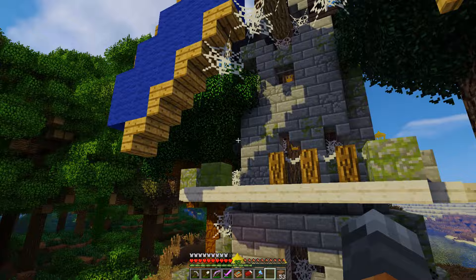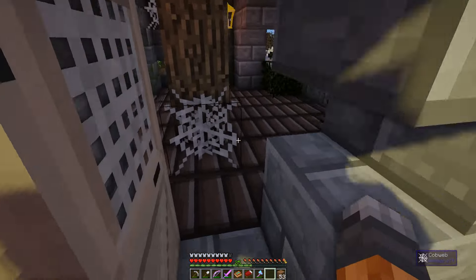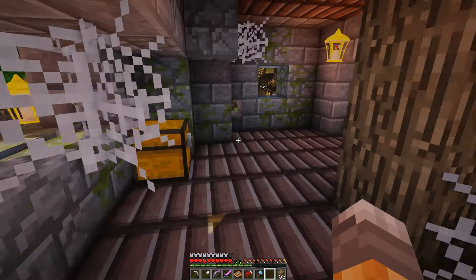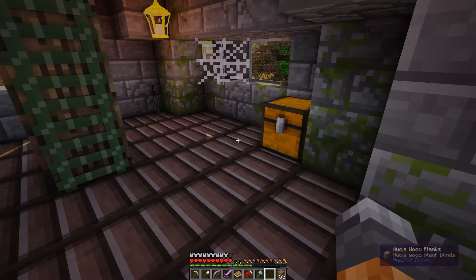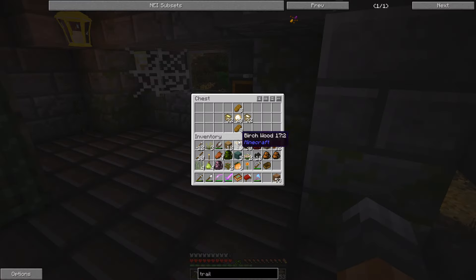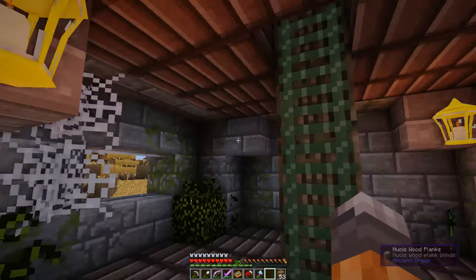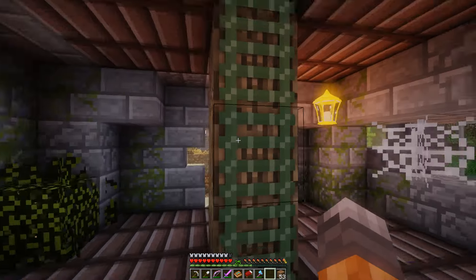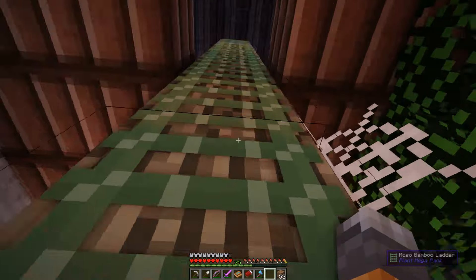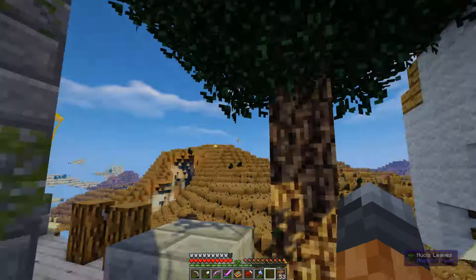This looks really nice. We haven't seen this yet — we've seen like a granary type thing, but not a windmill. Cornmeal, flour, some bread and dough — very nice. We can use basically all of that. Some nice green letters.